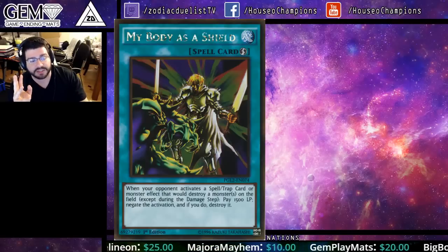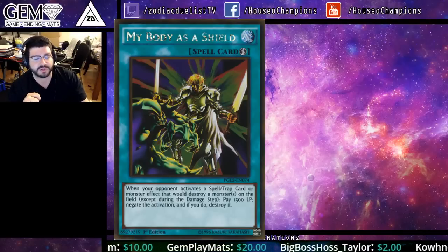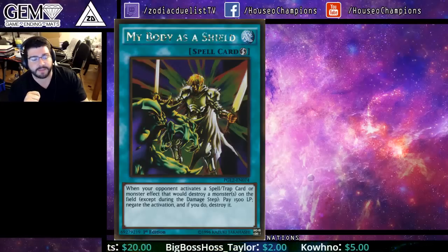This quick-play is actually insane. When your opponent activates a spell or trap card, or a monster effect that would destroy a monster or monsters on the field — except during the damage step — pay 1500 life points: negate the activation, and if you do, destroy it.